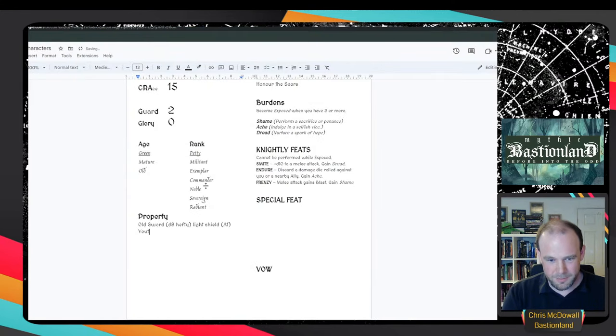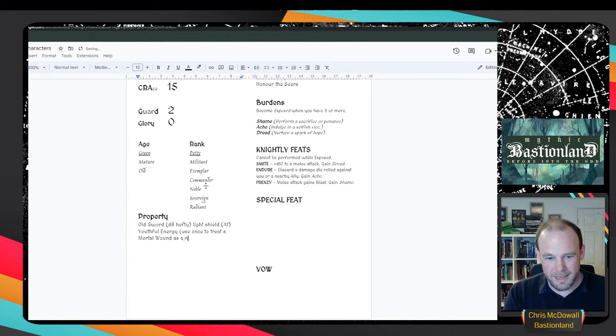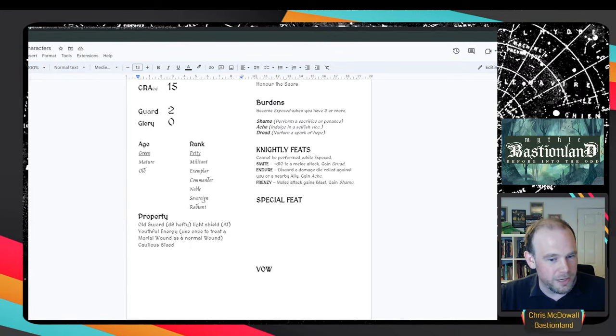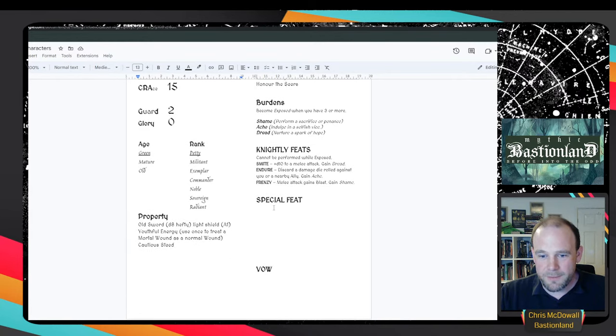The Willow Knight has a youthful energy - use once to treat a mortal wound as a normal wound. A mortal wound is the same as critical damage in Into the Odd and Electric Bastionland: a wound that will kill you if untended. The Willow Knight can say their youthful energy has been spent instead of taking the mortal wound - a nice character moment. They also have a cautious steed, plus the standard pack all knights get: dagger, rope, camping gear and so on.